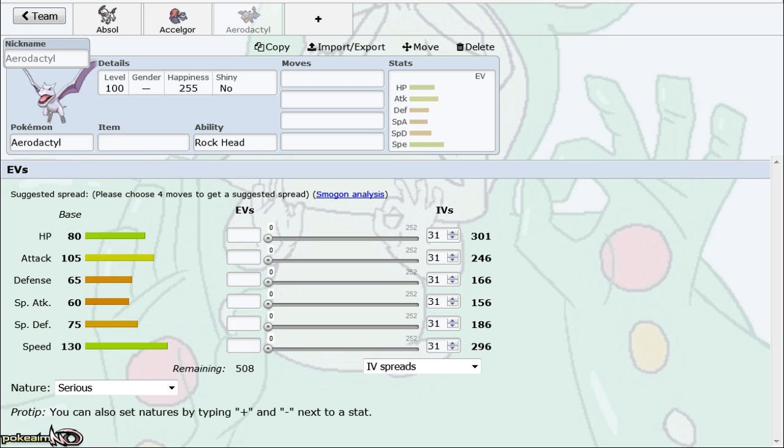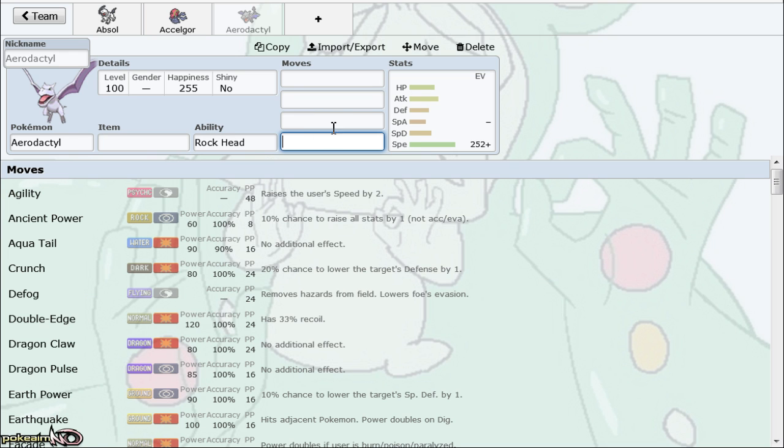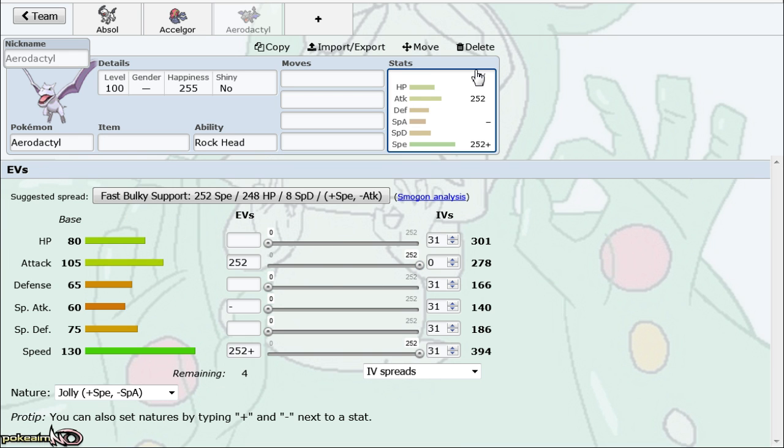The main set it typically runs is Stone Edge, Earthquake, Aerial Ace, and Pursuit. You may wonder why Pursuit on Aerodactyl — it's because it's the fastest Pursuit user in the tier, even faster than Sneasel. Pursuit from Aerodactyl isn't always expected because it can run other moves in that slot, but being able to trap Hoopa or anything that wants to switch out and get chip damage is really nice. The main things it struggles with are typical balance cores like Registeel and Alomomola.